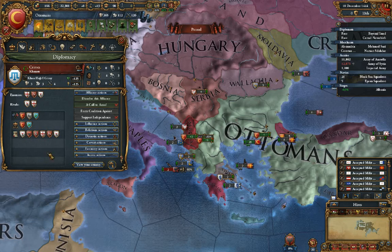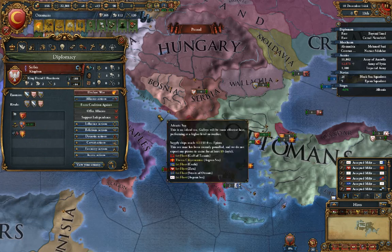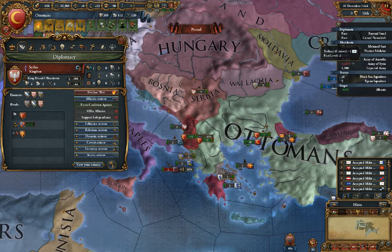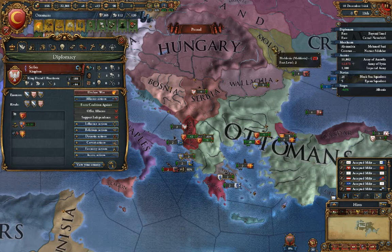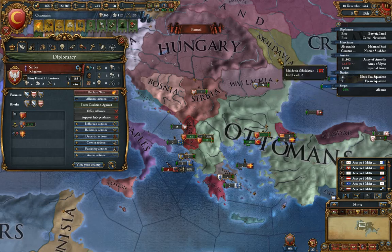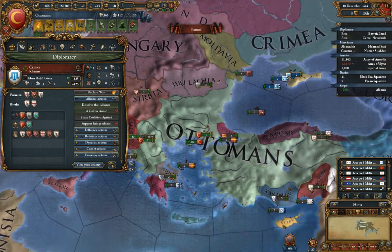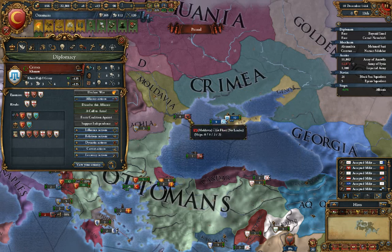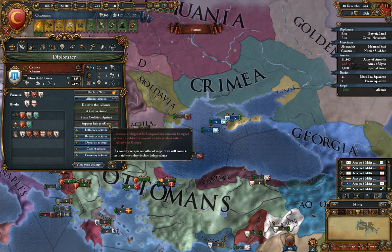If you cannot get a casus belli for any other reason, you can always get an alliance with a neighboring nation, call them to war after the war has been going on for a while, and then get a casus belli against them for being cowards and attack them. It's kind of gaming the system, but it's one of the ways you can manufacture a casus belli if there's no other reason — and hey, maybe it actually did happen in world politics back then.